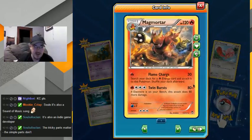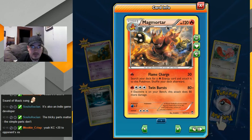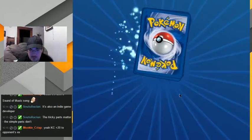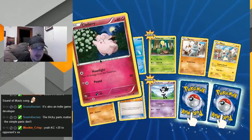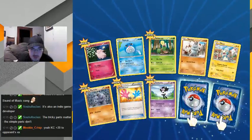Hey, Magmortar — I have a Magmortar Level X in real life. I have an attack for a fire, and oh — this is kinda like the Zekrom and Reshiram attacks. And the panda again. Clefairy — remember when Base 1 and Base 2 Clefairy used to be a rare holo? I have a couple of those still, I think most of them are Base 2 though. Oh, that's pretty good.